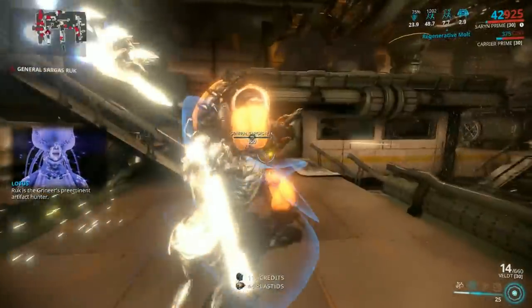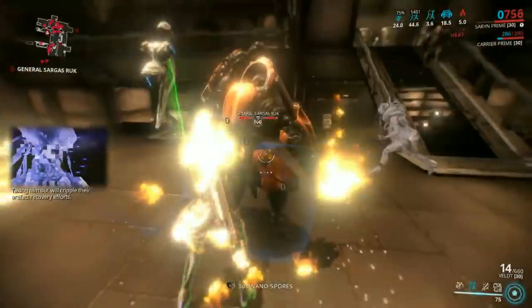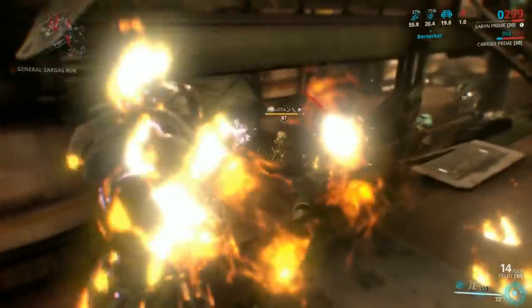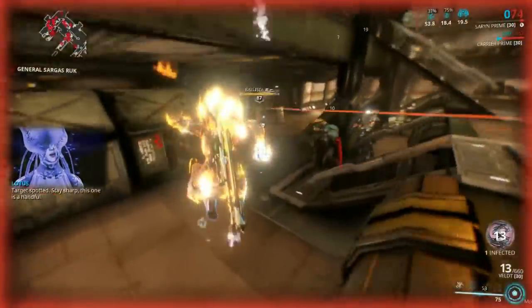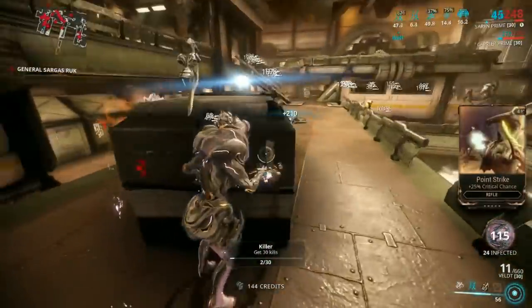Using Malt to distract Druk and his allies, then stripping his armor with the Shaku. Activating Toxiclash to add 30% Toxin damage to the Velt, then casting and Bursting Spores to clear the room of trash mobs.